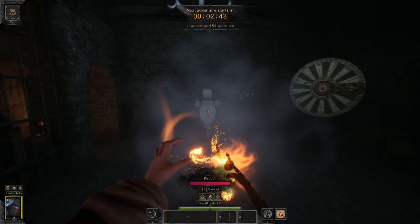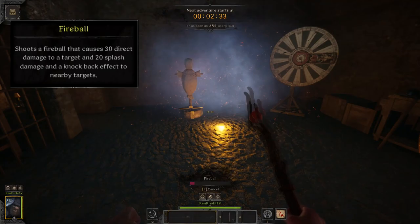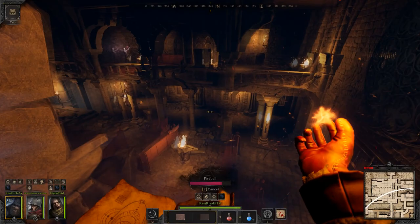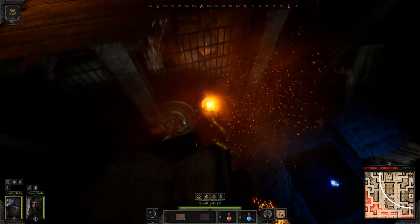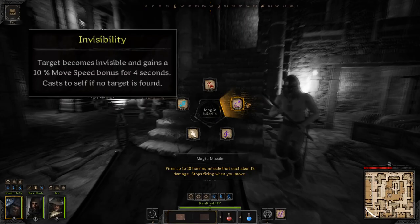Speaking of better options in the tier four slot — Fireball. Fireball shoots a projectile causing 30 direct damage and 20 splash damage to a target, with a knockback effect to nearby targets. Fireball is classified as a fire spell and works with the perks Fire Mastery and Melt, and also benefits from headshot damage. It's one of the strongest spells in the wizard's arsenal, dealing huge direct damage, and with its AOE you can cleave down entire squads if used correctly. Fireball has medium to long effective range, but the AOE can hurt you, so don't use it at close range.